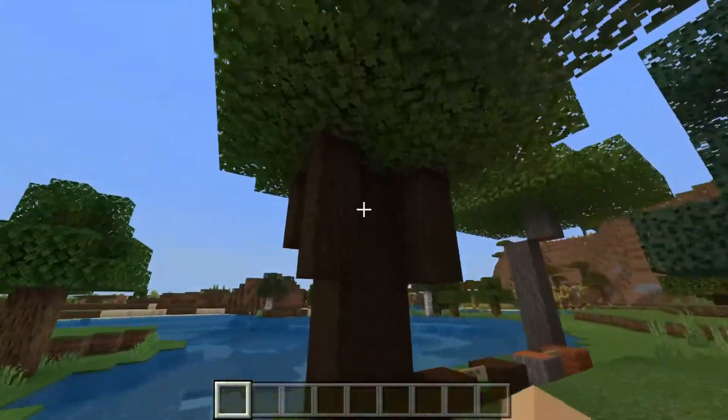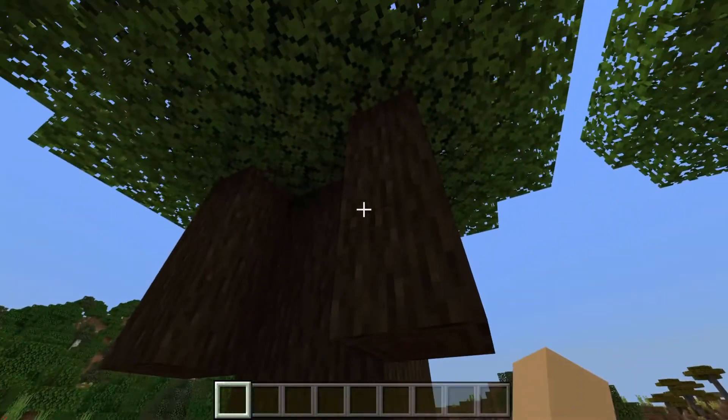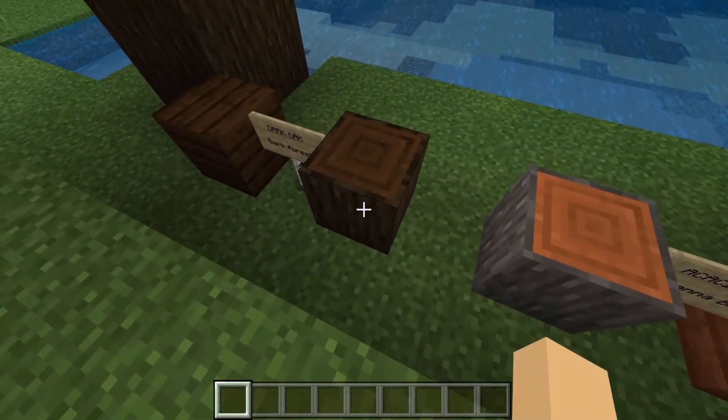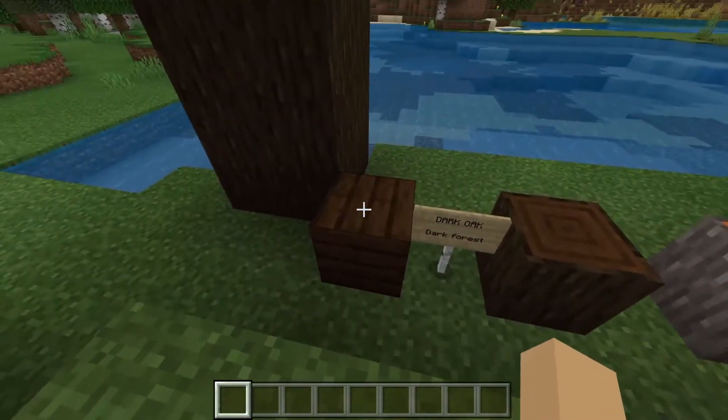In the back here, we have the dark oak tree. Now, these are very pretty with this almost dark chocolate color. As you can see, the outside is a kind of grayish brown, the inside is such a pretty dark chocolate color, and the planks are very similar.